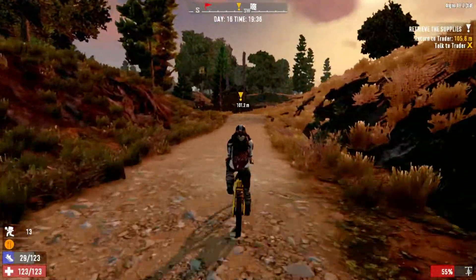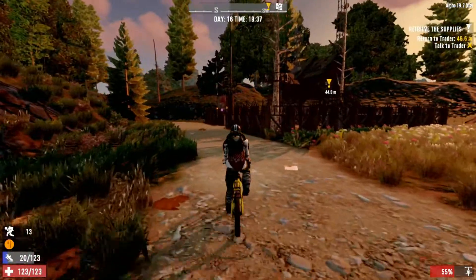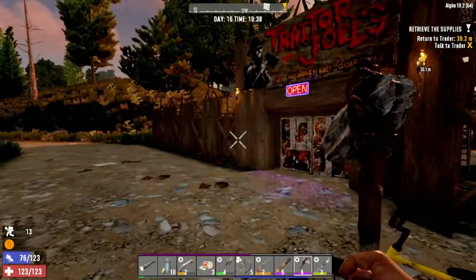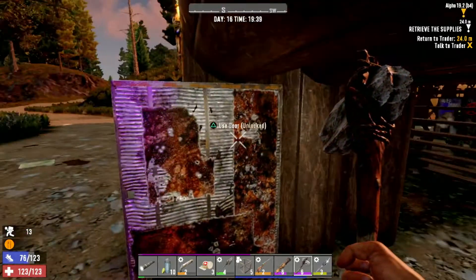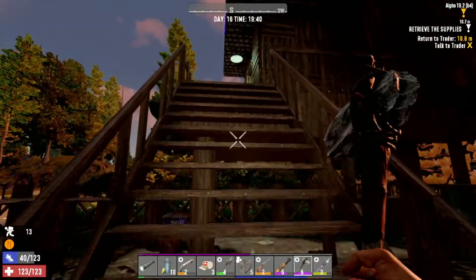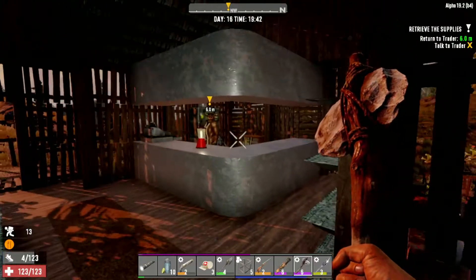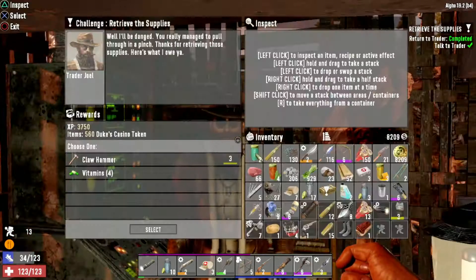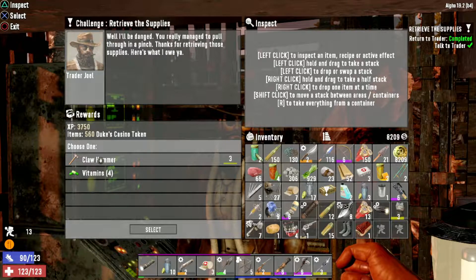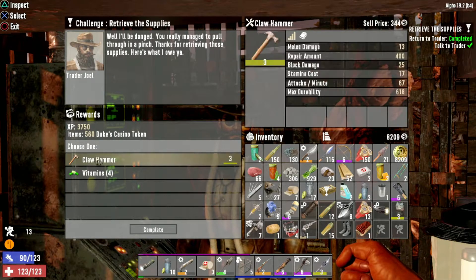Trader ahoy! We made very good time - I'm getting used to the roads now, this is quite a familiar route. Let's dump the bike here, nip in, get our reward, and then go home. I'm almost on the point of starving to death properly. I think when you actually run out of food completely, you start to lose condition - your health points start dropping off. You're a sight for sore eyes. Gratitude, friend. I've just picked up a claw hammer and he gives it to me as a reward.